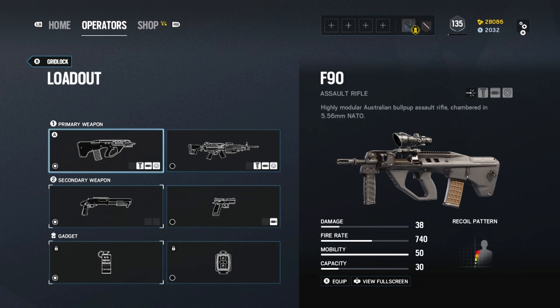Her first primary is the F90, which is pretty much a variant of IQ and Kaid's AUG. It does an average of 38 damage with a controllable 740 rate of fire and a 30-round magazine. It's fairly precise and easy to manage recoil.